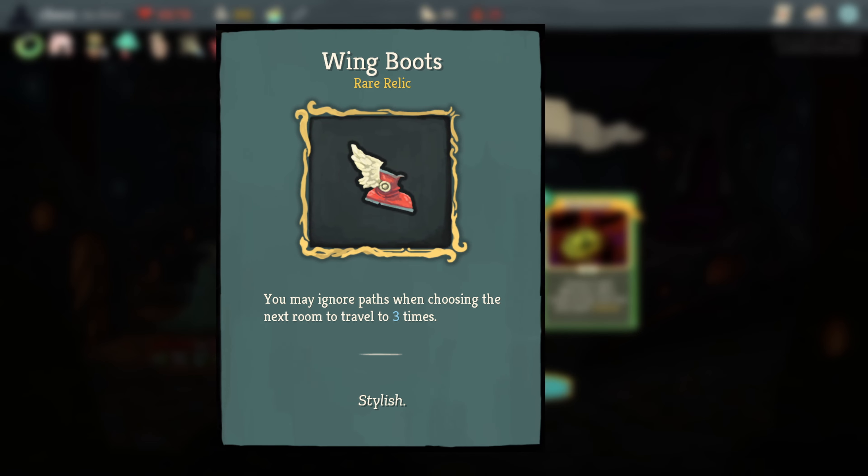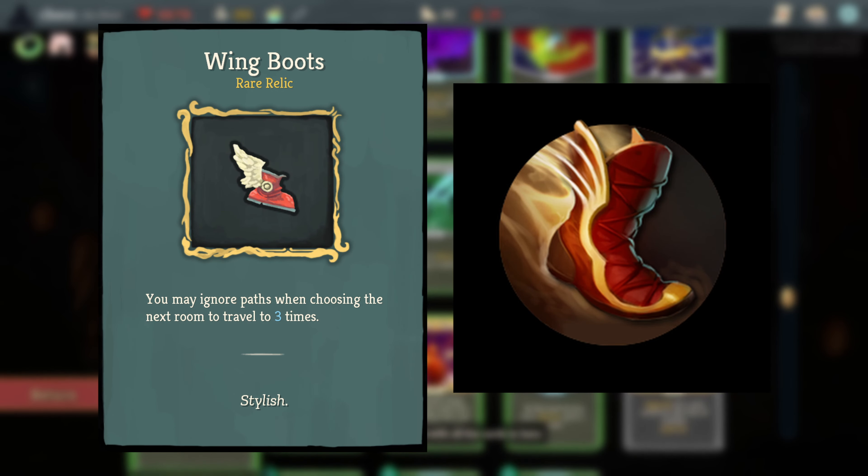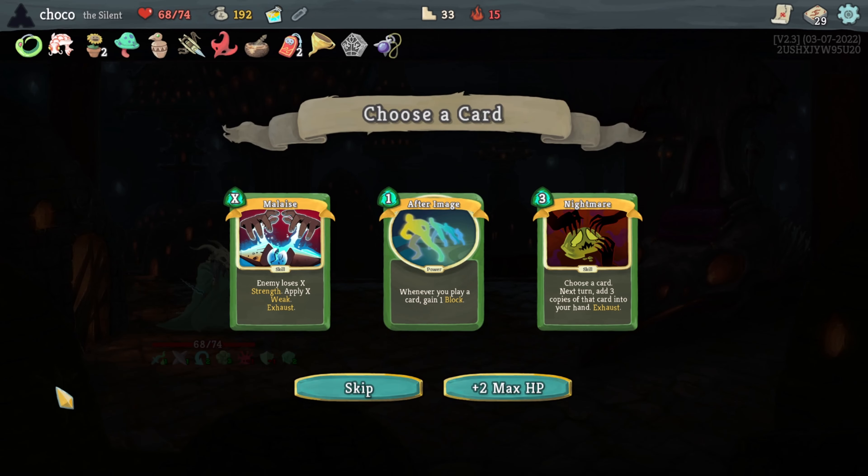Wing Boots are stated to reference the Boots of Travel from Dota 2, where they serve as an upgrade to your teleport ability, similar to how this relic in-game allows you to move between paths you otherwise wouldn't be able to.